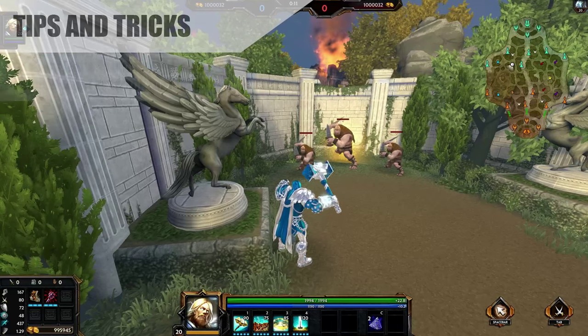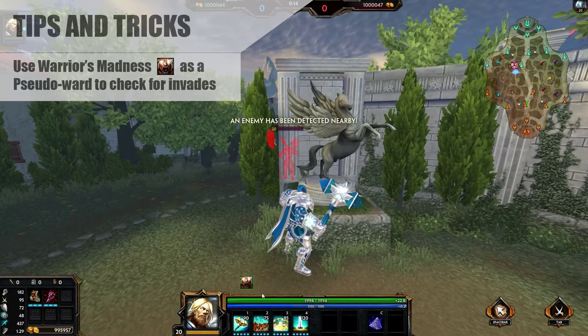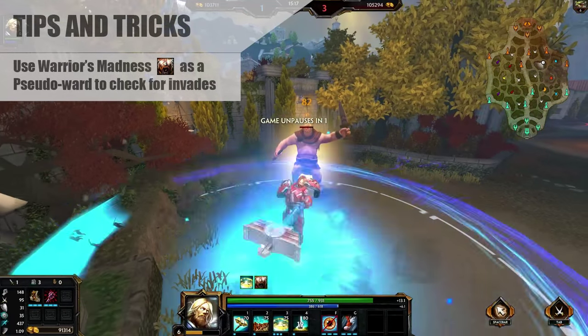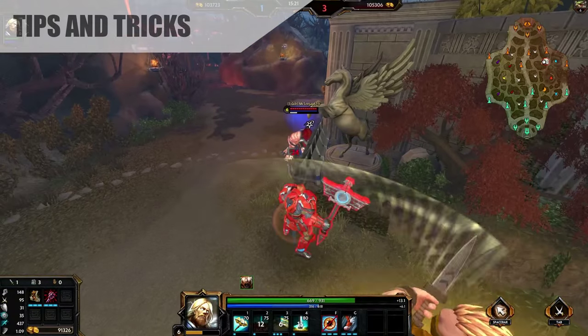Now for the more serious tricks on Thor: using his passive as a ward. Basically, you can use your passive and look at the buff bar to see when enemies are coming around a corner or the edge of a buff camp. Use this to get a heads up on invades.